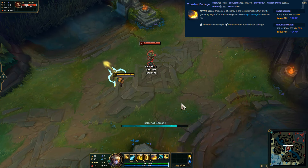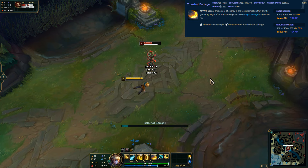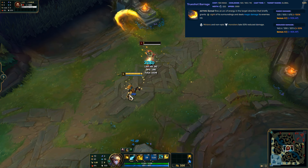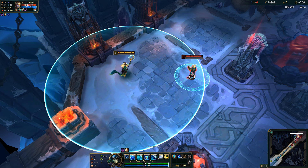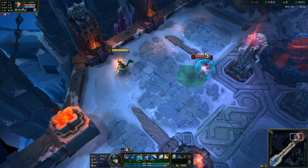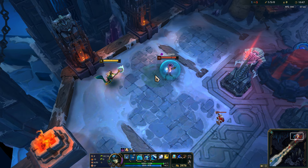So what's the problem? You might think that since his R is 1 second, he can't move during it and it has a very obvious animation — if you throw bubble, he can't walk out of it. And you would be correct; this is pretty reliable, even if you're a little slow because you didn't think he'd ult in your face, you should still hit him before he can walk away.